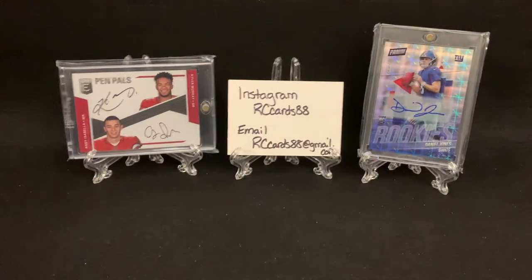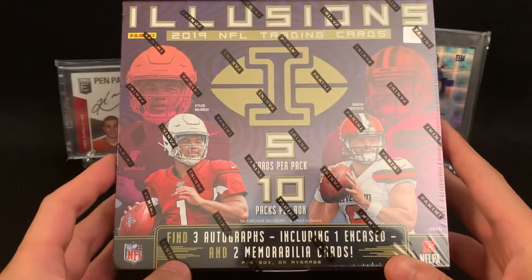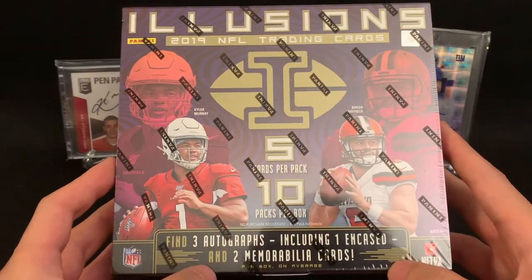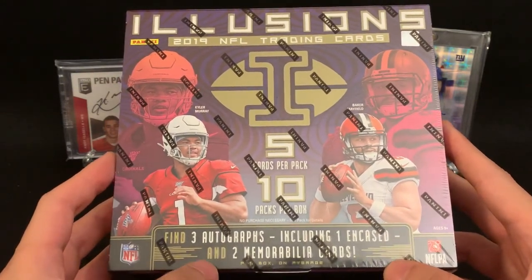A friend of mine on Instagram, Jay Mello, had reached out and we were talking. We both live close by and were talking about the lack of LCS around us. He actually mentioned a place I had not been to yet, so I took a long bus ride out to Queens and picked up a couple of boxes of Illusions. We're looking for three autographs, which includes one encased box topper, and two memorabilia cards — one of them should be an RPA as well.